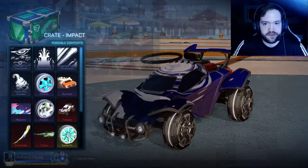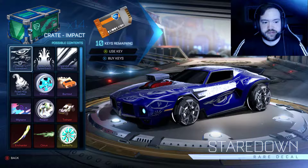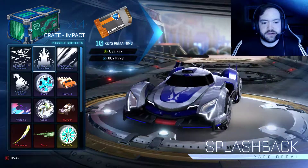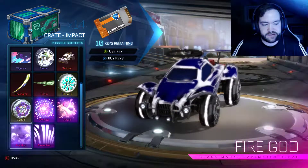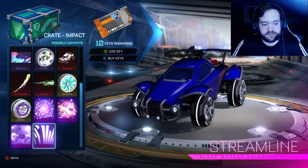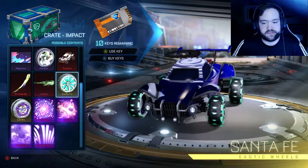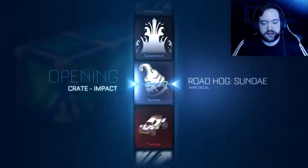I'll probably do the Impact ones first. And if you couldn't already tell by the whitish sort of outline behind me, it's my new chair. I got it on sale - a hundred dollars off, so I figured why not. My old office chair pretty much hit the dust a long time ago since it doesn't have a bottom cushion anymore. Anyway, let's get into this. A Streamline would be kind of neat to get, or a Fire God. Atomizer would be nice, and pretty much anything painted gray out of this crate, aside from Masato wheels.